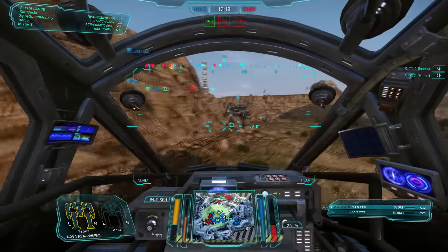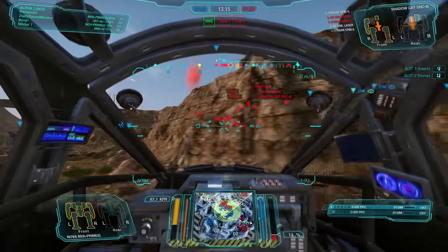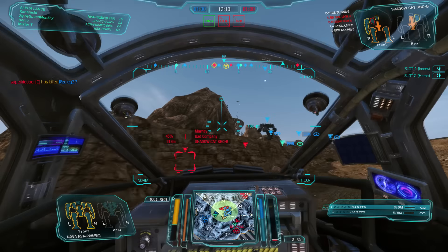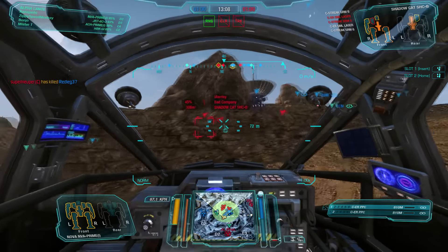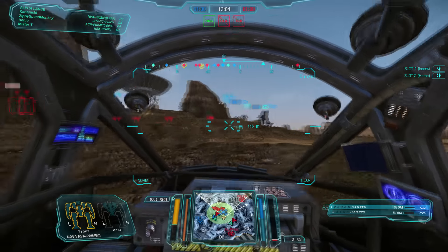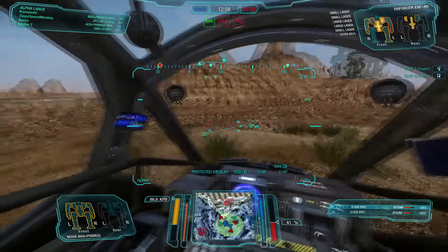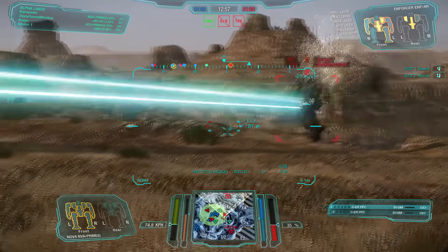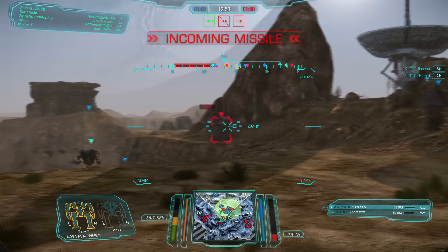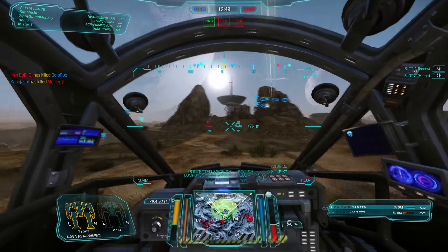We do a little jump snipe and fall back. Arctic Cheetah, all you had to do was stop flailing and walk around calmly. They pushed us really hard and fast on that left flank. Let's try to come up and flank around the right side. This guy — not sure if he's going to have an XL or not — but we will pick off that Shadow Cat. Excellent.